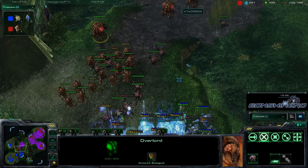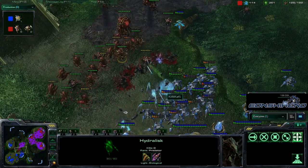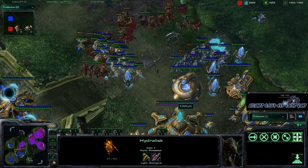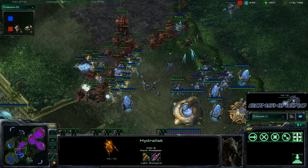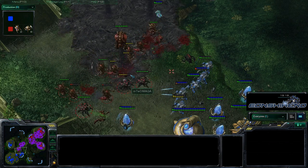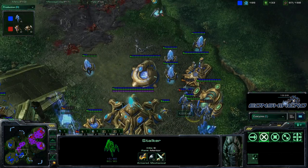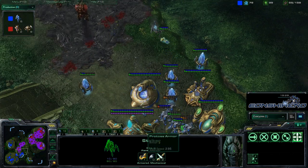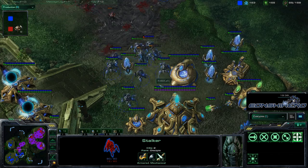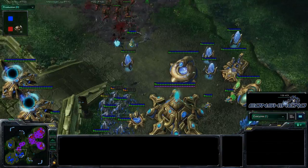Damaga really needs to get an Overlord or Overseer to kill that Observer. Now it's Hydras versus Stalkers, with more Roaches coming in. The Hydras are doing serious damage. Probes even come in to fight, but Kiwikaki doesn't want to lose them as it would cost his economic advantage. Just a few Stalkers left — he has about 600 resources and is warping in units, but he just lost the majority of his army. He's generating only Stalkers, confident in his Blink Micro.